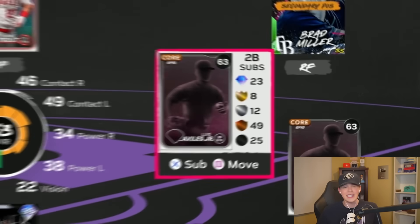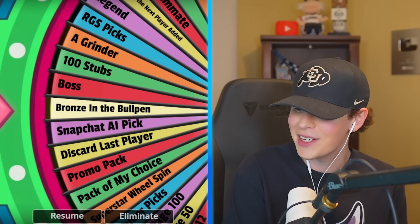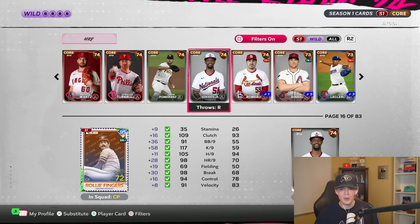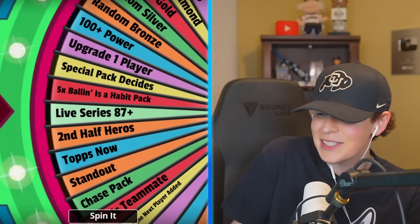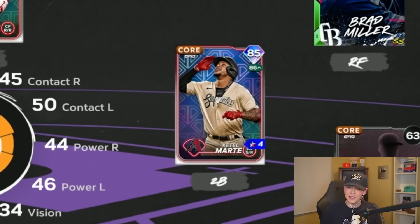I'm still scared for that first base pick, so let's go second base now — there are so many good cards there. Bronze in the bullpen — that's not a good second baseman. Carl Edwards Jr., let's go for the bullpen. We still need a second baseman though. I might have to sacrifice the 87 overall and go down a few for the greater good — Canté Barté is disgusting so I gotta do it. We'll take the minus two off the overall.